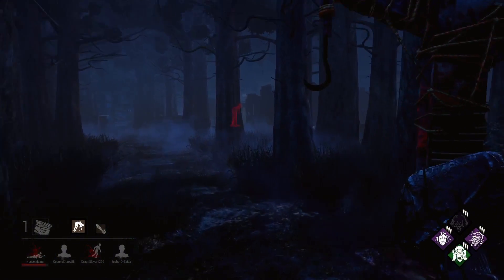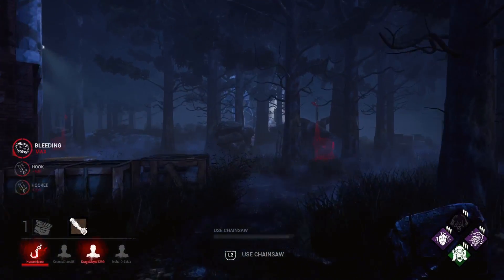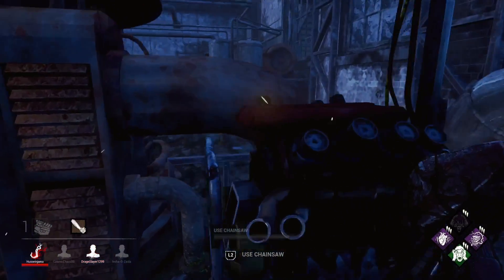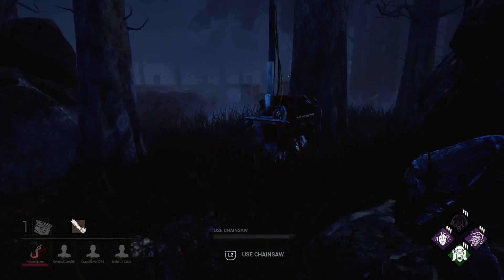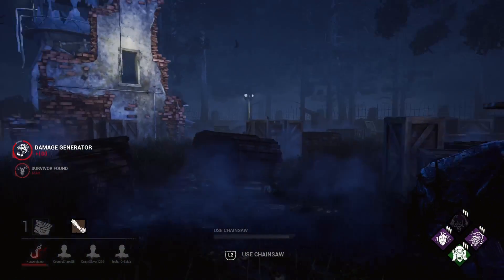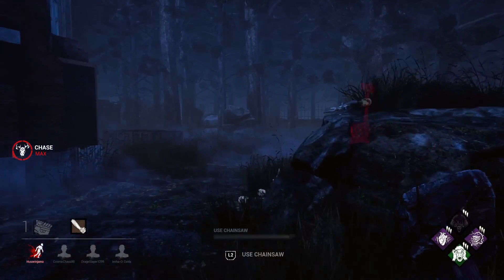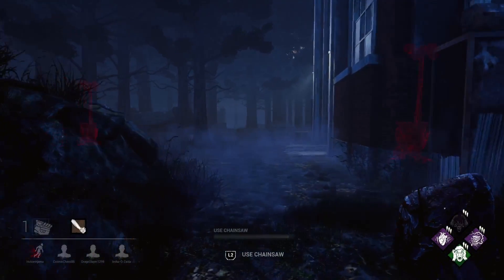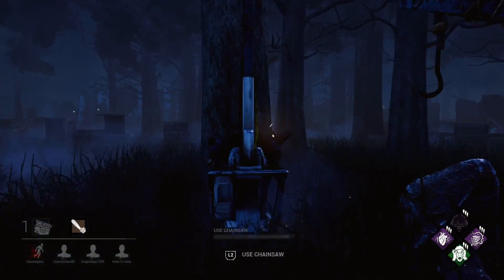And that's the Dwight I was looking for - I let the other Dwight go. I really want to double pip and max out my emblems, so I didn't kill that downed Dwight, giving them a chance to get rescued before going into the second phase of struggle. With generator defense, you always want to prioritize your gens, never chase people too far, and never hook camp or tunnel. You really need that long game for the double pip.